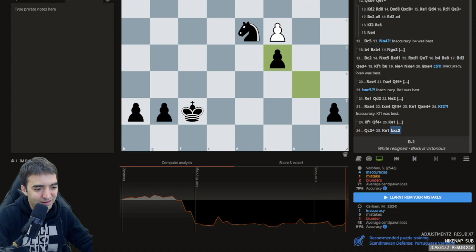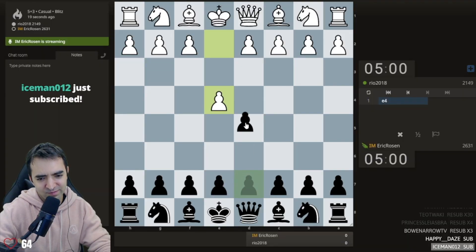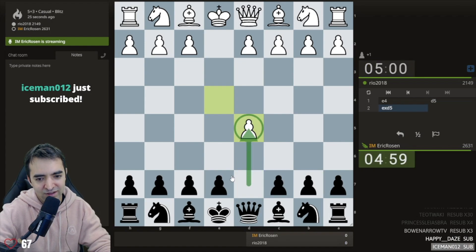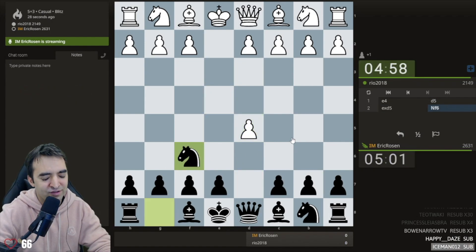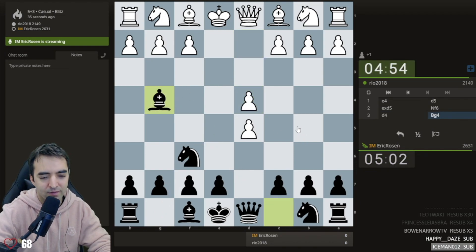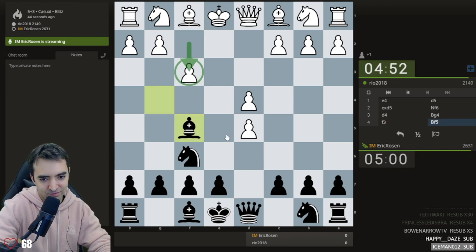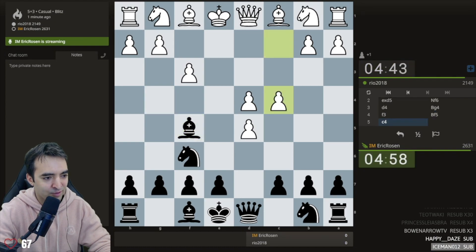Someone in chat says they come here for my games, not Magnus games - I'll try to deliver more games that I play myself. Let's mix up the openings a little bit and play a Scandi. The Scandinavian is a relatively easy opening to learn compared to other defenses against e4. Bishop g4 is called the Portuguese - a decently aggressive approach. F3 I think is one of the main lines.